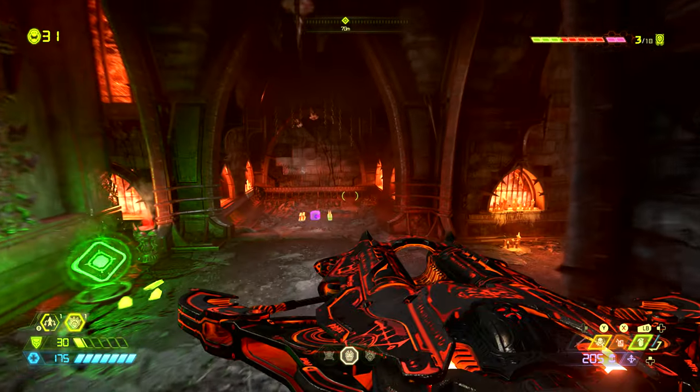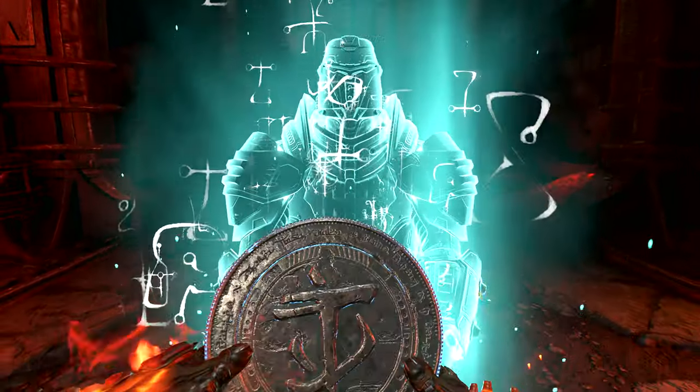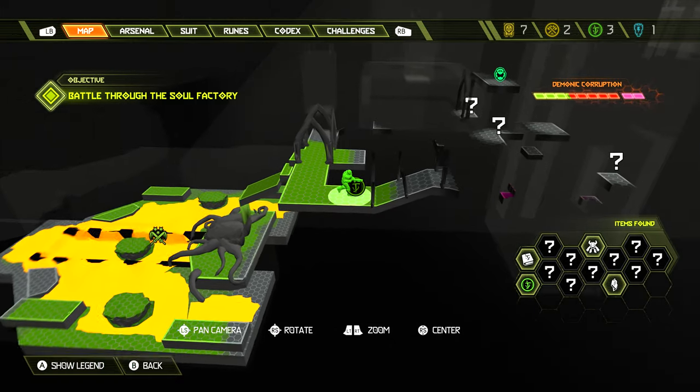Once we get that, we want to come back to the top of the stairs, turn to the right and then to the left where we can find a Praetor suit point. Be sure to grab that. On the map this is found right here.